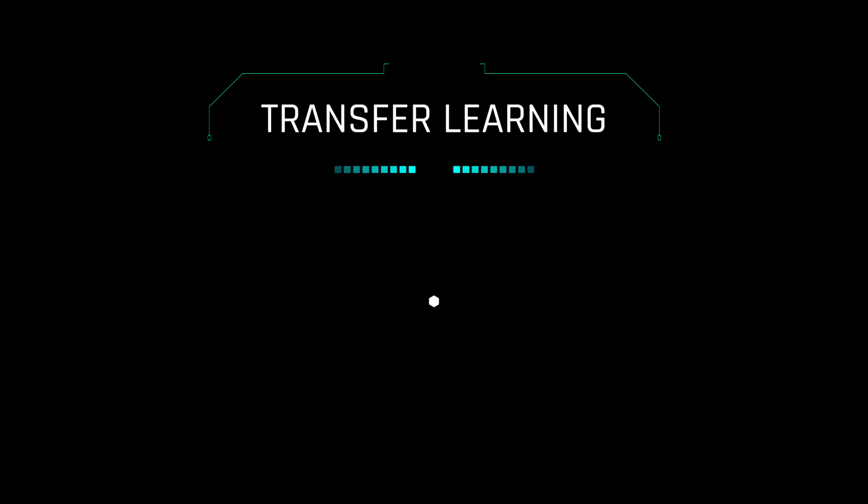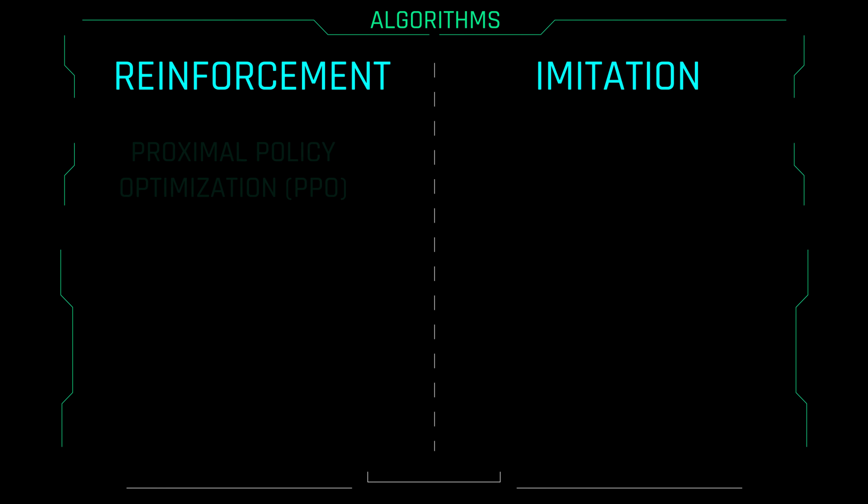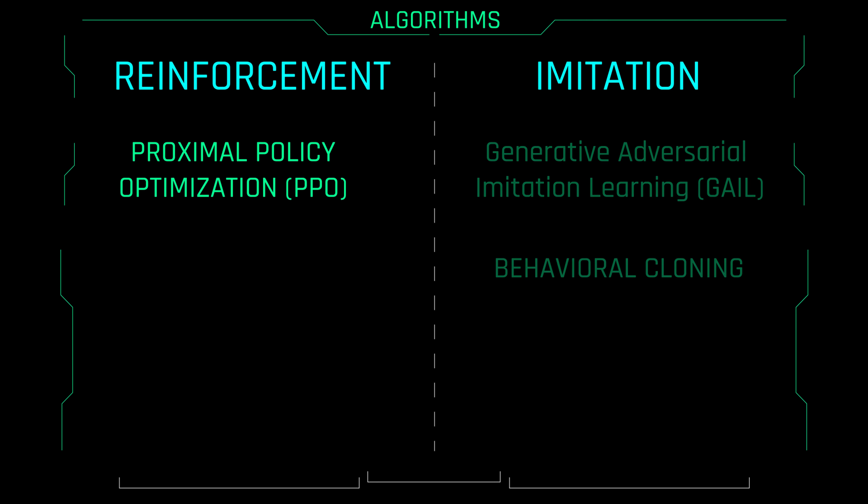Ladies and gentlemen, introducing transfer learning. We are now going to break up our training into sessions: balance and fighting. The brain model trained using balance will be transferred to fighting. This approach will make sure that our agents learn to balance first and punch later. Alongside our standard reinforcement learning algorithm PPO, we are also going to be using GAIL and behavioral cloning — two state-of-the-art imitation learning algorithms.